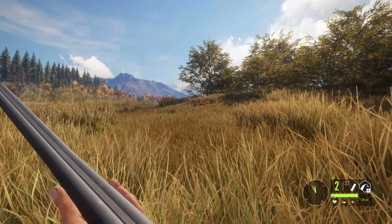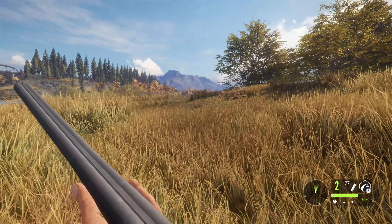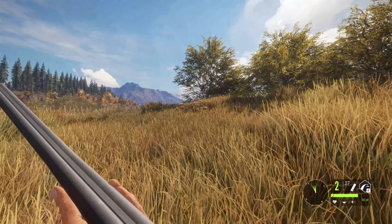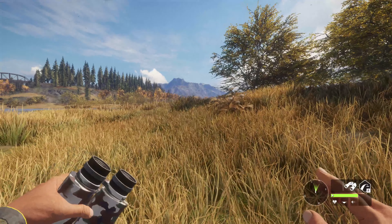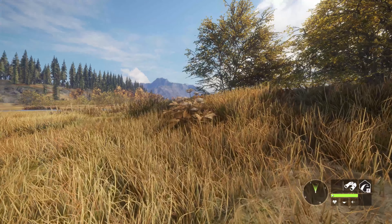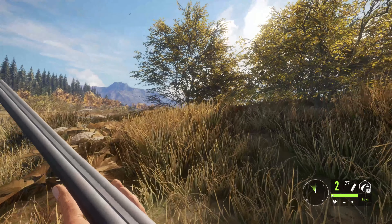Alrighty folks, so right now we're trying to creep up to our first whitetail of the day. He's in the goal threshold range, but I scouted him off over there. Figured we'd try to sneak in with the double barrel and get our first kill of the day with it. We are using slugs. I guess I won't need the binoculars because it's only him from what I saw. But we're going to go prone here.